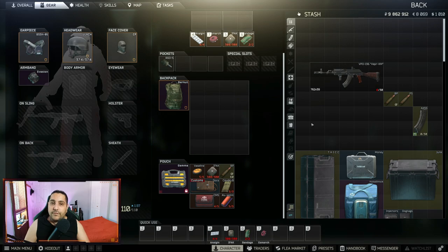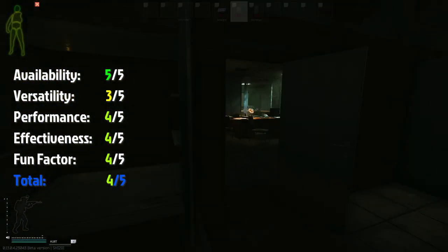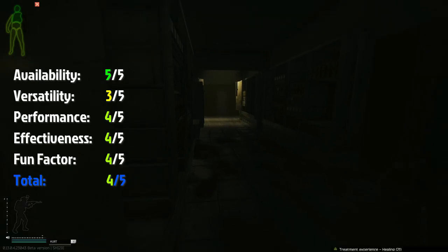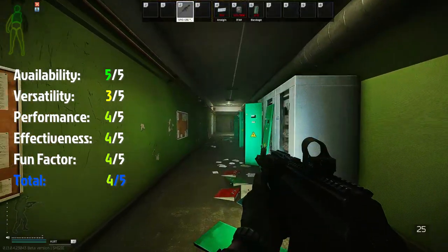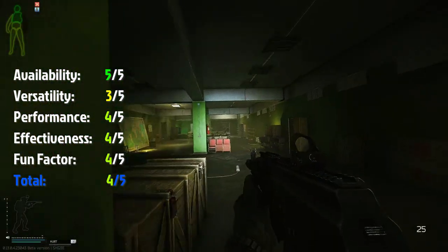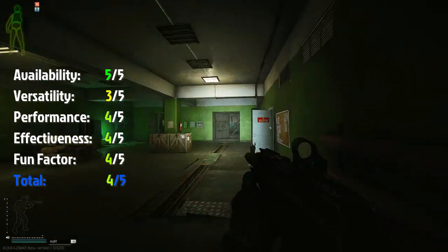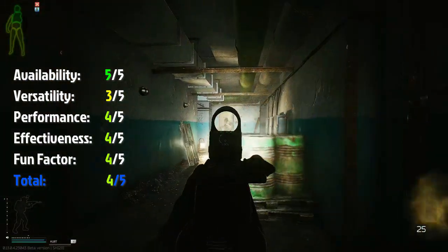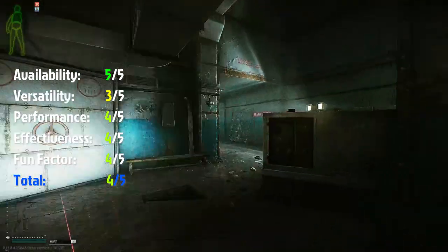Let's rate this gun. For availability I give it 5 out of 5 — you can buy it from Skier level 1, on the flea market, or find it on scavs. All the parts and mods are cheap and easy to get from level 2 traders. For versatility I give it 3 out of 5 — it's a semi-auto, so if you don't have a fast trigger finger it'll be hard. Use it for short to medium distance engagements, not CQB or long range. For performance I give it 4 out of 5 — it's geared towards early wipe when everyone only has class 2, 3, or 4 armor, and it feels amazing.